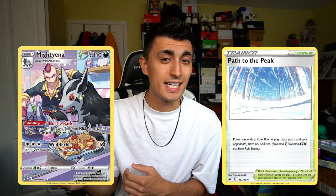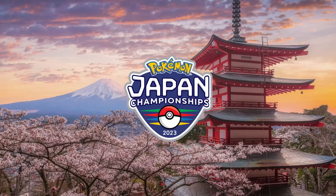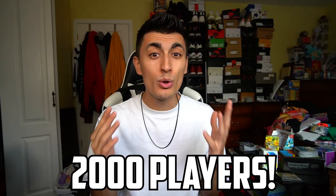We've seen the counters like Drapion, we've seen counters like Path to the Peak, we've seen counters like the Mighty Yenna, and most recently they introduced Spiritomb in the Paldea Evolved set in English. So with all these counters in mind, just think about how crazy it is that a Mew VMAX deck won Japan's national Pokemon card tournament last Saturday with about 2,000 players in attendance. And to add insult to injury, that Spiritomb card was actually in the deck that the Mew VMAX player played against in the final.